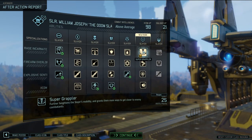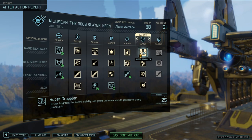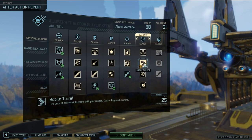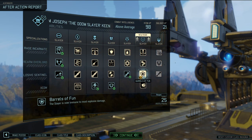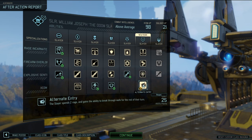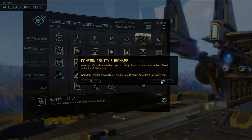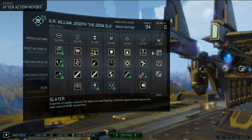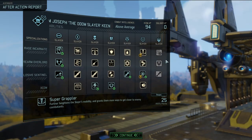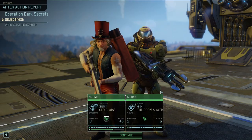Doom Slayer, promotion time - 21 points. Super Grappler: heightens the Slayer's mobility granting more ways to get closer to enemy combatants. Mobile Target: fire once at every visible enemy with your cannon - holy crap, costs four Rage. Barrels of Fun: now immune to most explosive damage! Alternate Entry: Slayer spends two Rage and gains the ability to break through walls for the rest of the turn. Immunity to explosions - this'll make him Perish's best friend. We also take Super Grappler. We're at 69 - nice.